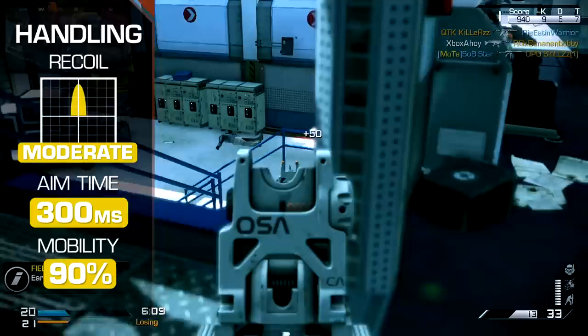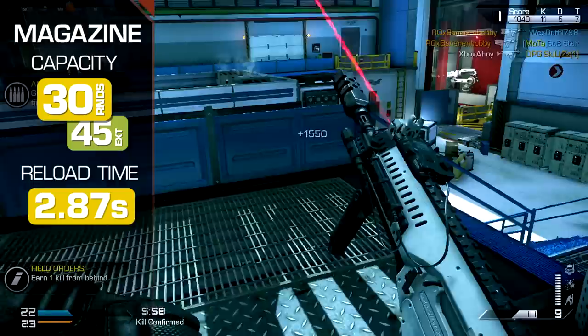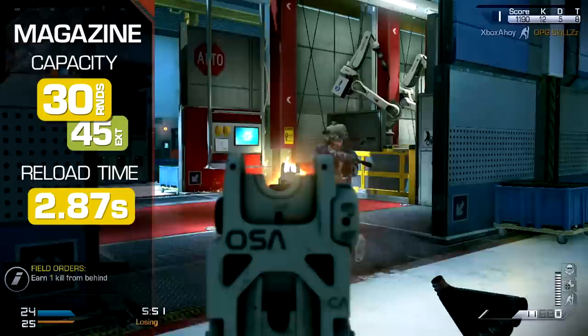Aim time is identical to its peers at 300 milliseconds, and you'll move at the assault rifle default at 90% of the base speed. Magazine capacity is standard for the assault rifle class at 30 rounds, or 45 with extended mags. Reloads are frequent courtesy of the high rate of fire, and are fairly average for the ARX's class, taking 2.87 seconds to complete.